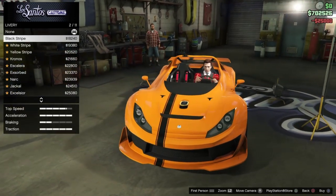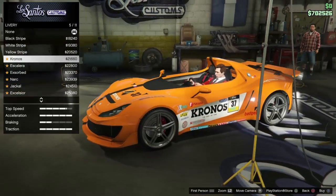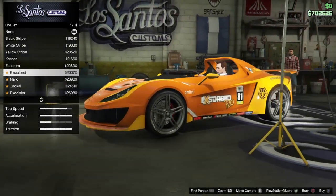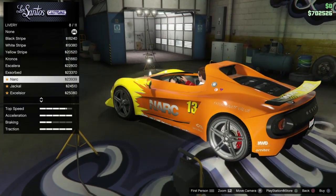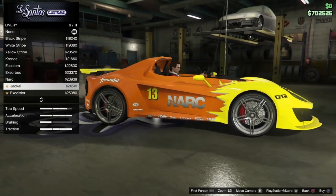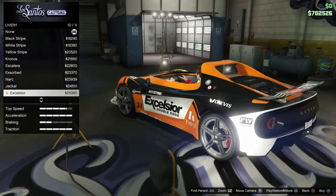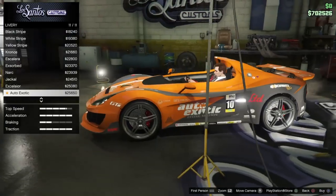For racing liveries, we got off-center, black stripe, white, yellow. Got Kronos livery number 37. Escalera number 12. Exorbed 720 number 81. Ocelot sponsorship as well. NARC. Jackal Racing number 57. Number 37. Exilisaur. And number 10, Auto Exotic.